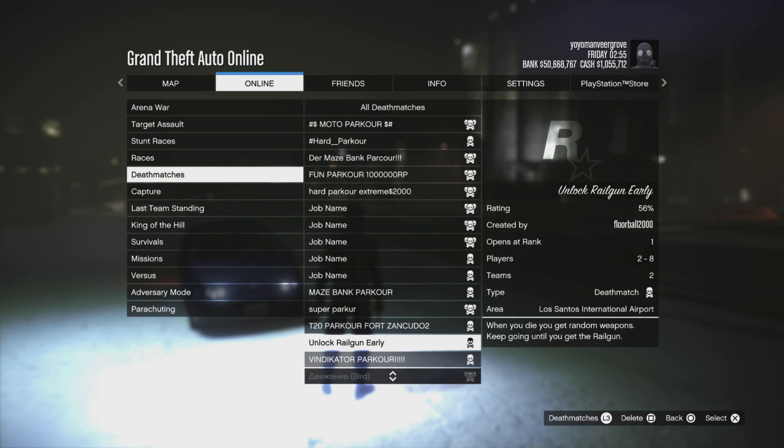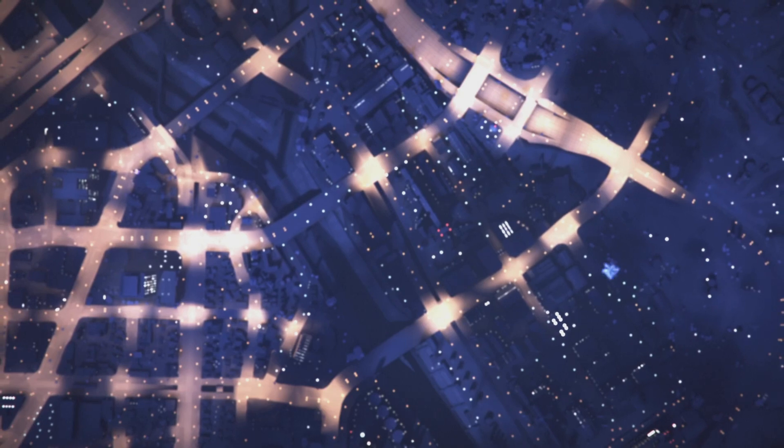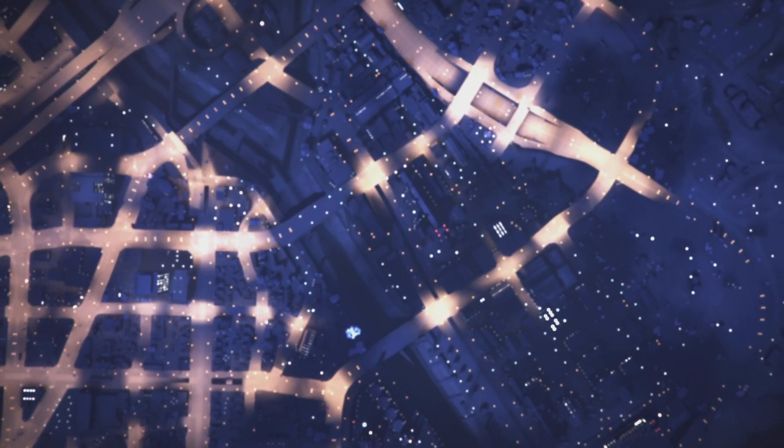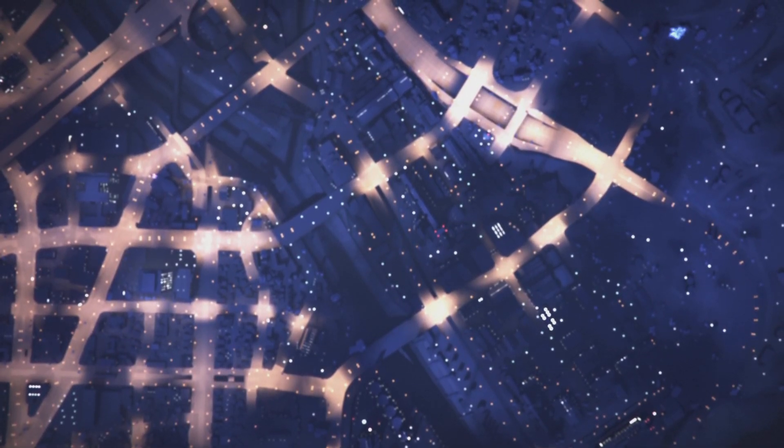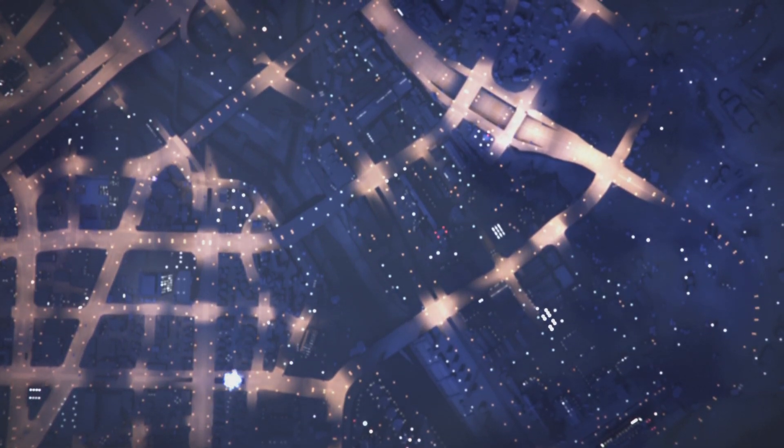From the Jobs menu, go to Bookmarked Jobs. You need to go into the section that says Deathmatches, and there will be a job called 'Unlock Railgun Early,' exactly as shown on your screen. If it's not showing, check that you've bookmarked it and change your session or restart again.